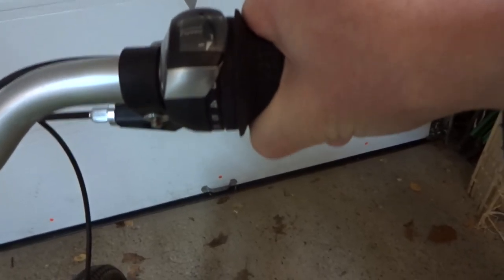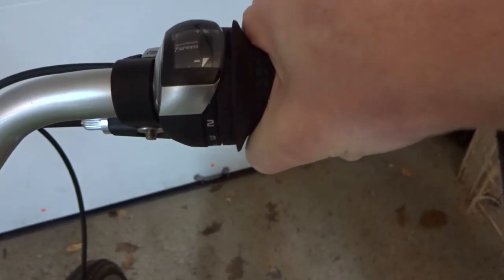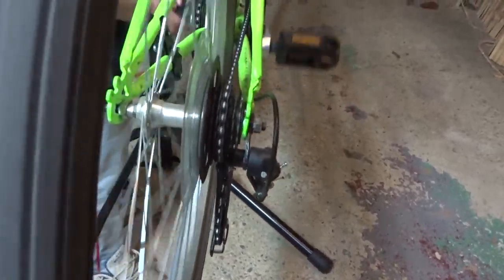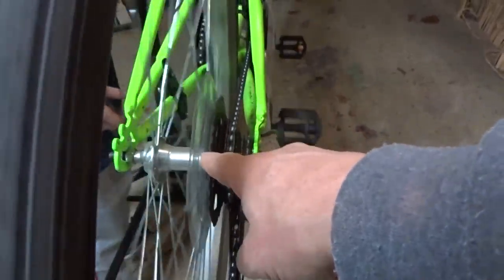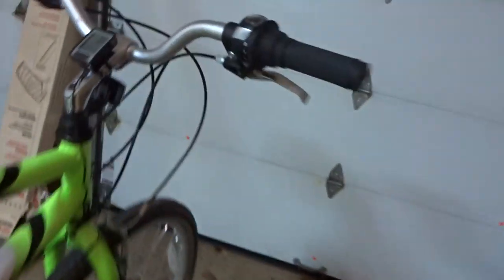When I shift it to one, it should stop there but it keeps going past. When it's past there, the chain is on the fourth cog — you would think it would be on the largest cog, but it's not. One, two, three — it's on the fourth cog. So there's something not right up here.